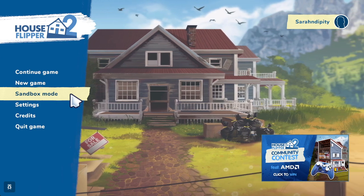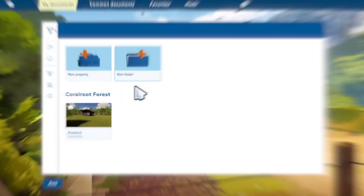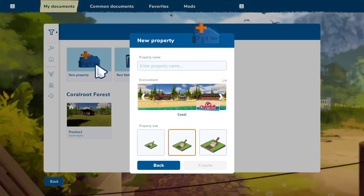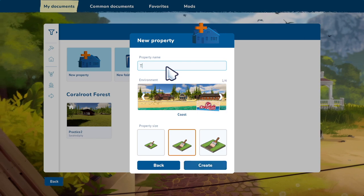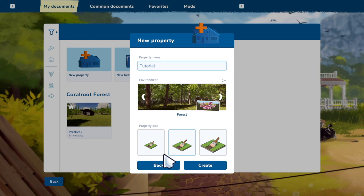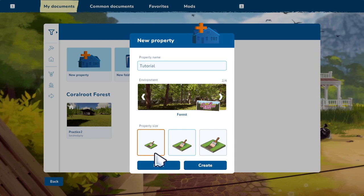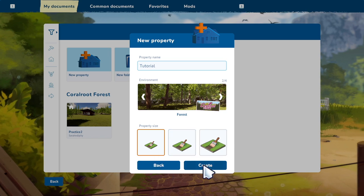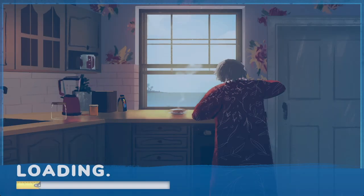Let's get started. First things first, you're gonna need a new property, so click over here. Let's name this 'Tutorial.' You've got a couple of different environments — pick one that suits you — and we're gonna do small for the size for this tutorial, nothing too big, and click Create.